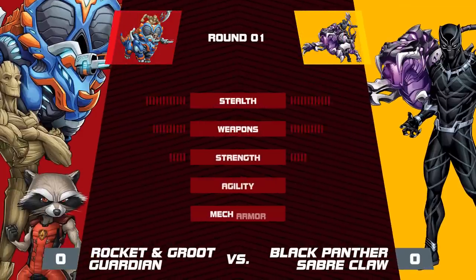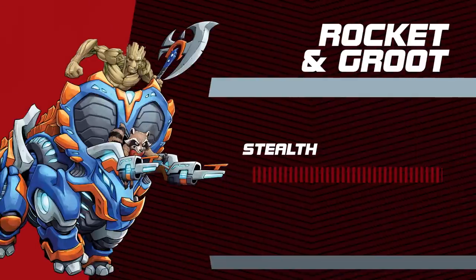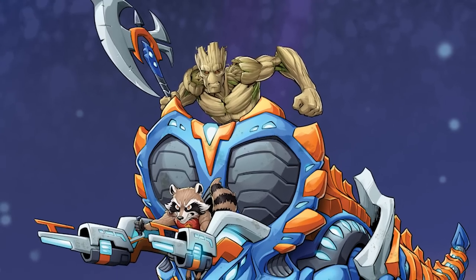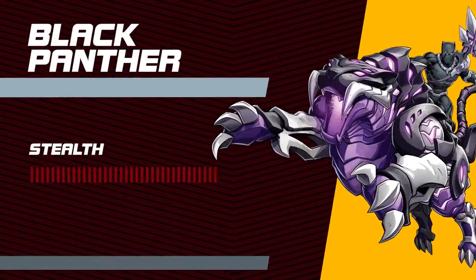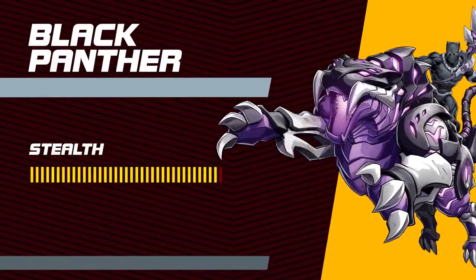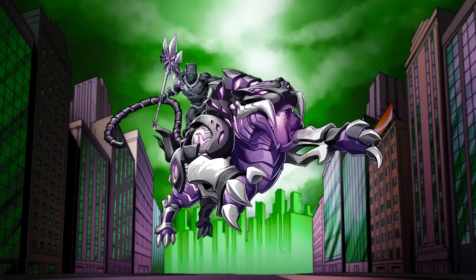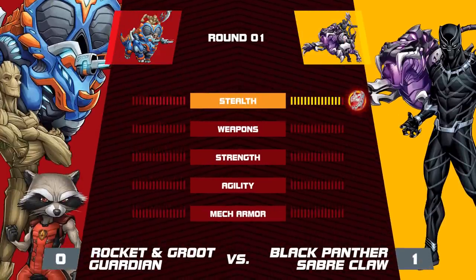Let's put their stats to the test. First, stealth. Groot may be the silent type, but Rocket, not so much. Not to mention it's hard to stay under the radar with a heavy-footed Mechasaur like Guardian at your side. On the other hand, when it's time to sneak around, T'Challa can be quiet as a cat, and even with its metallic paws, Saberclaw can stalk silently until it's ready to pounce. Advantage? Black Panther and Saberclaw.